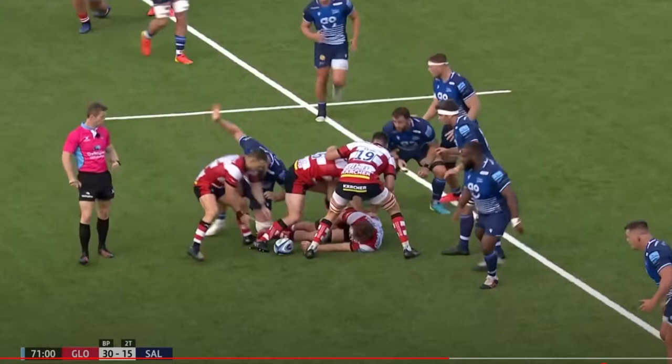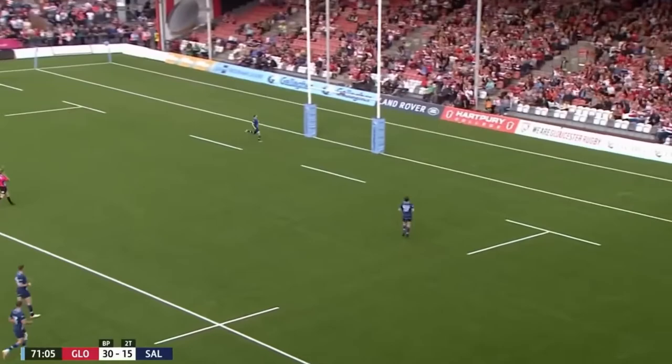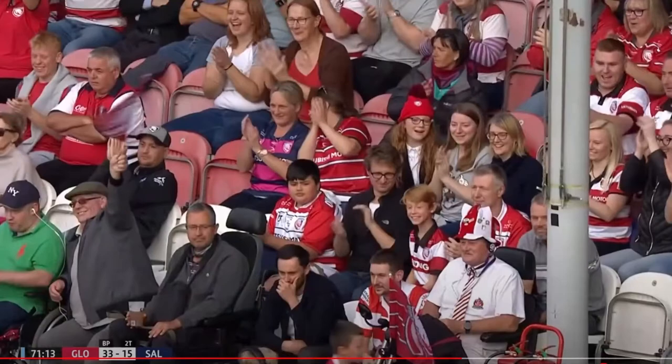So here what happens is Gloucester, as you can see, are 30-15 up — 15 points up — with 9 minutes left of play. They then go for a drop goal to take their lead further ahead. It's not a great drop goal attempt, but it's alright. Now Gloucester are 33-15 ahead. They've increased their score by 3 points, so they're now 18 points ahead instead of 15 points ahead.